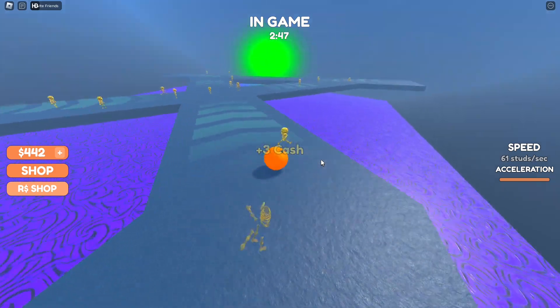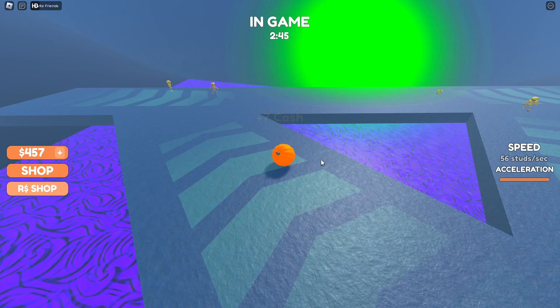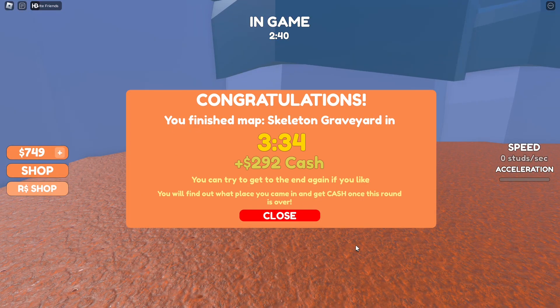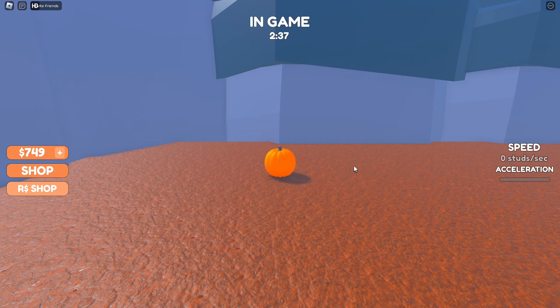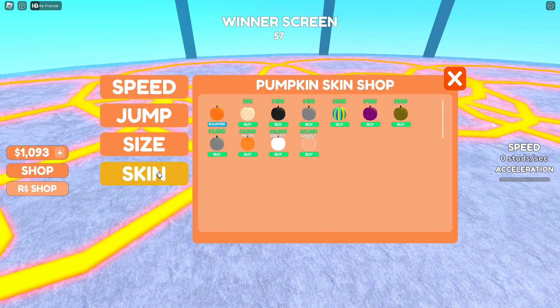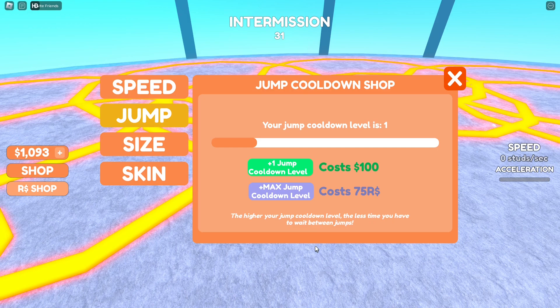Oh! What is this portal thing? Is this the end? Yes it is! Congratulations — you finished map Skeleton Graveyard in 3 minutes and 34 seconds. We got a bonus 292 cash. In the shop, you can increase the size of your pumpkin, though it's very expensive. You can get different skins. The more speed levels you have, the quicker your pumpkin will speed up. The higher your jump cooldown level, the less time you have to wait between jumps.